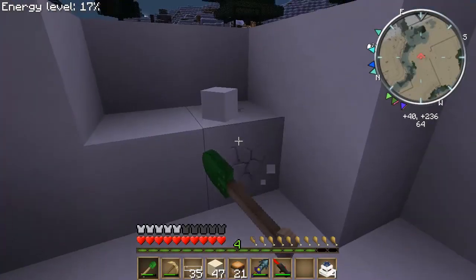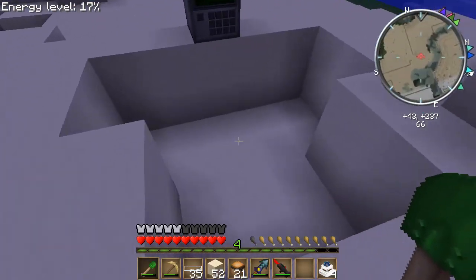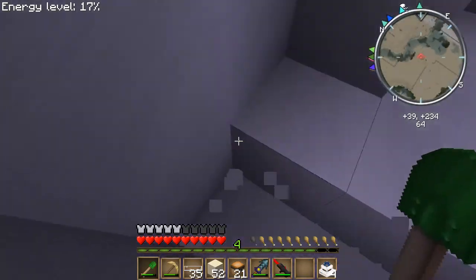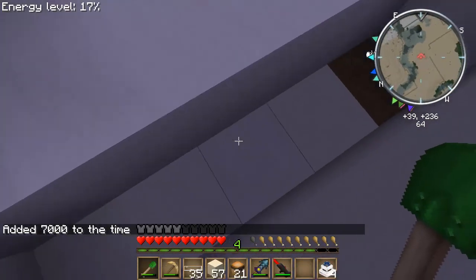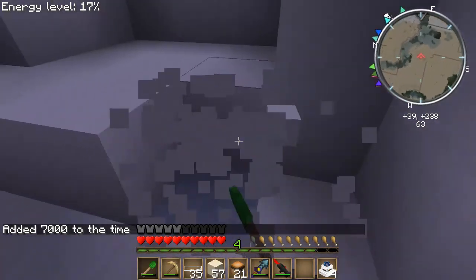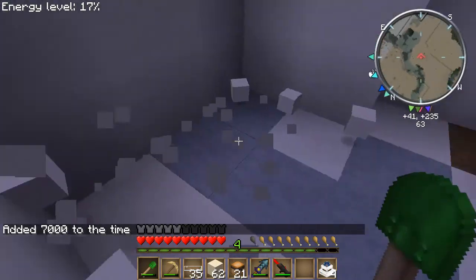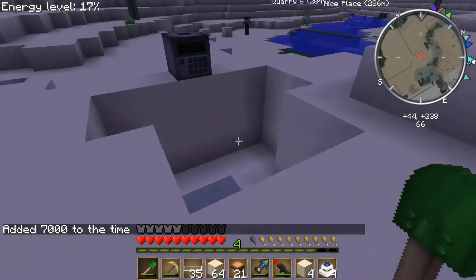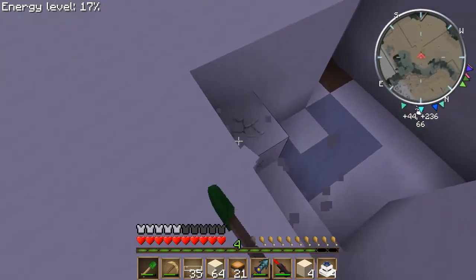Fiber cables — there we go. So once we're doing that... Alright, once we got this, now we can just start making a bit of a stairwell. There we go.